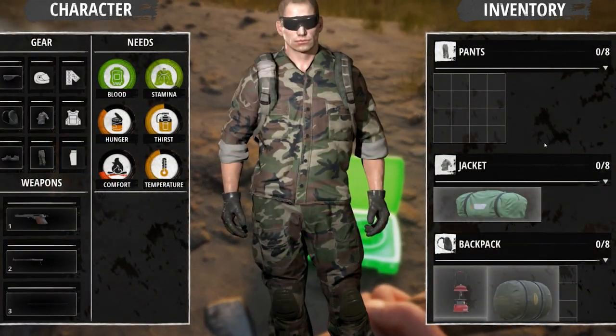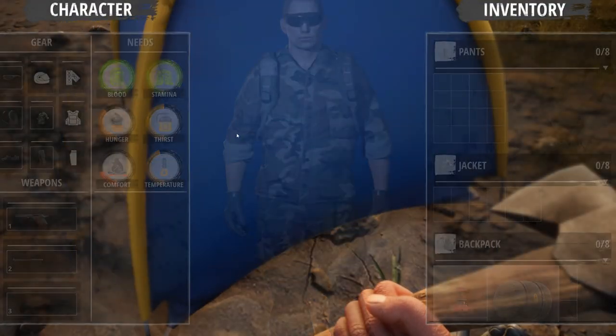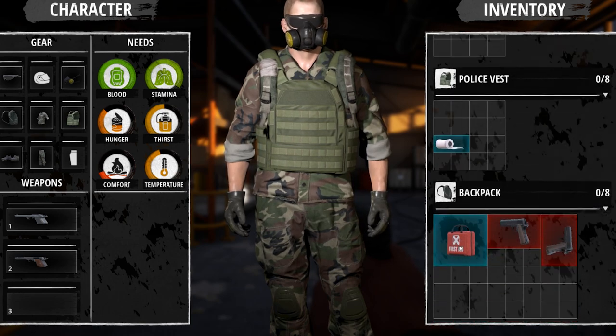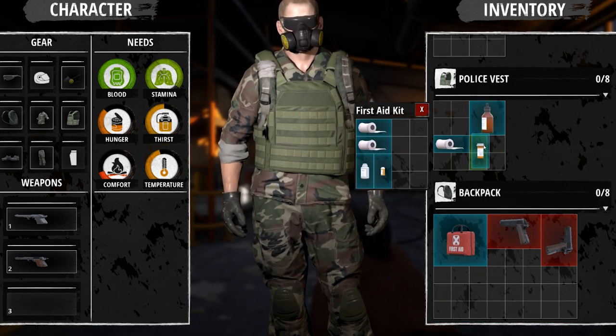There have been plenty of minor changes to our inventory system along with the new UI from our last development vlog. You can now place objects onto the ground — in the future you'll be required to set up the tent after it is placed. Item organization just got a little bit better as you can now store items in subcontainers, which allow easier management of your inventory as well as a slight bonus to your overall carry capacity.